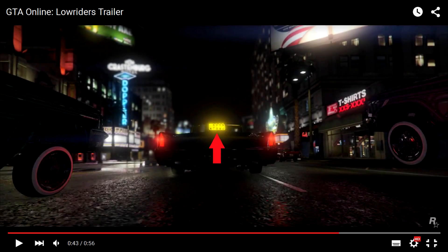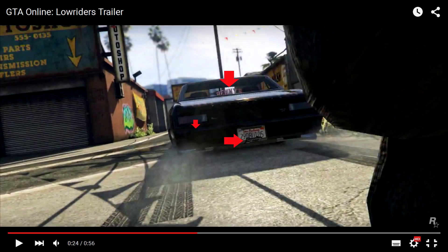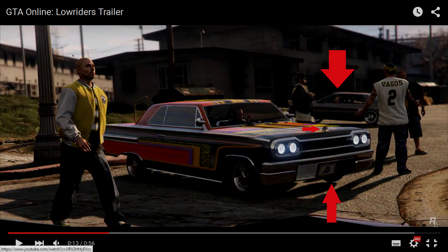The new clothing options include a new hoodie, a new hat, earrings, chains, and everything — definitely looking forward to that. One thing that's really cool is that where it says Vagos it glows in the dark, so that's going to be pretty neat. I'm hoping we'll be able to change that color. Here's another picture of some of the new clothes, and this next picture shows a new license plate holder. It looks like there are going to be different license plate holders we can choose from, including a skull version. Here's another screenshot showing a new license plate as well as some customization on the Voodoo and the Primo in the back.